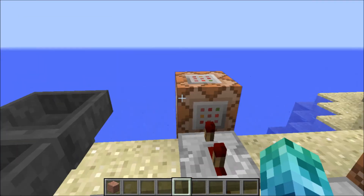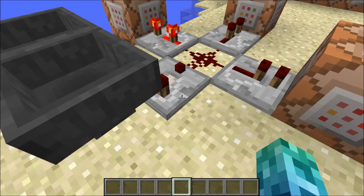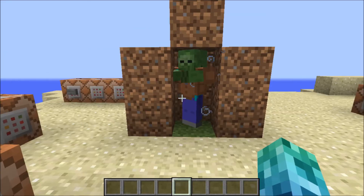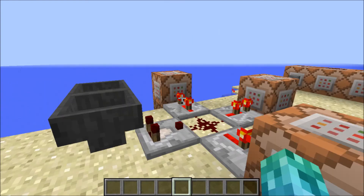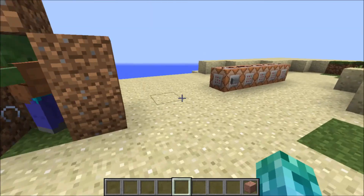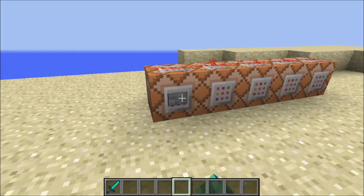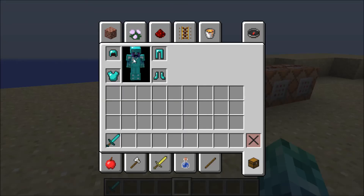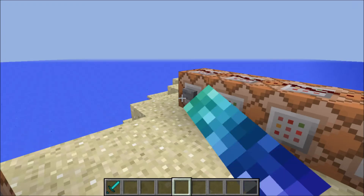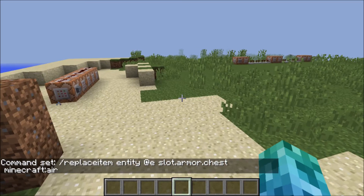Now I'll drop the item in here — this is a hopper by the way, it just gives an output signal — and as you can see the zombie gets flashy armor. Pretty cool! You can do this one at a time too. I click here and this button gives us a diamond sword and the full diamond armor set, and down here we can clear ourselves. That's it — that's how you use the replace item command.